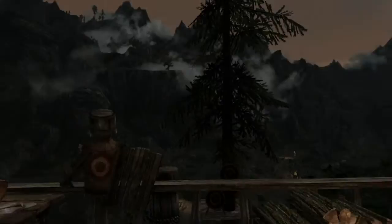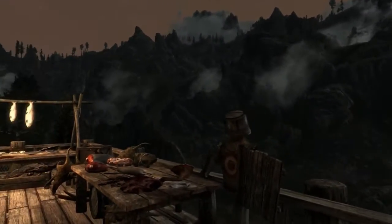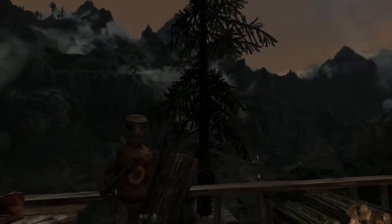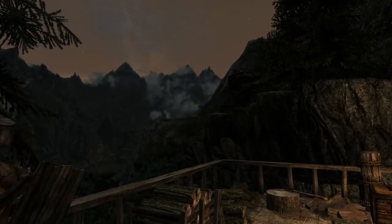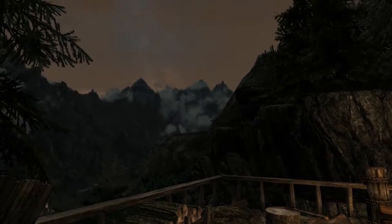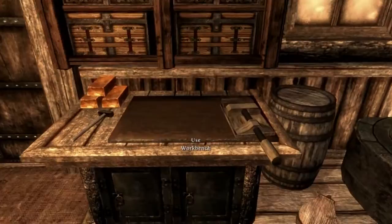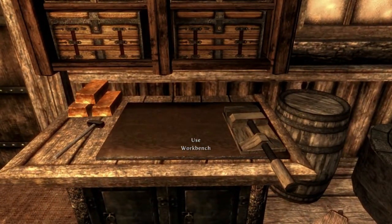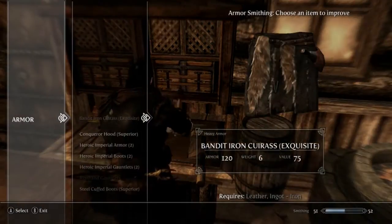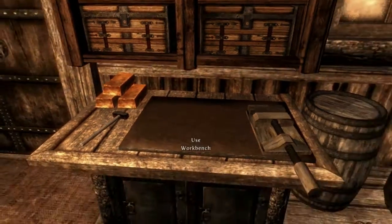It's got a nice view of the mountains and the surrounding area — really quite nice. I can still hear that dragon flying about. There's also a workbench here which is really, really cool and original — I've not seen one like that. And there are some small smithing supplies.